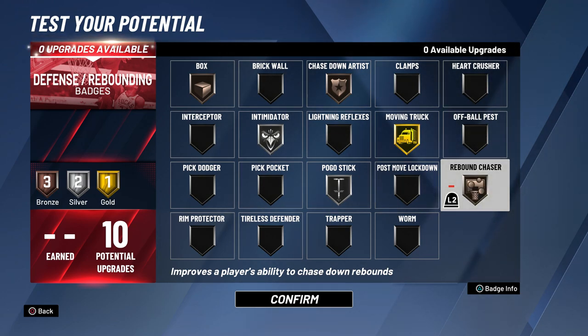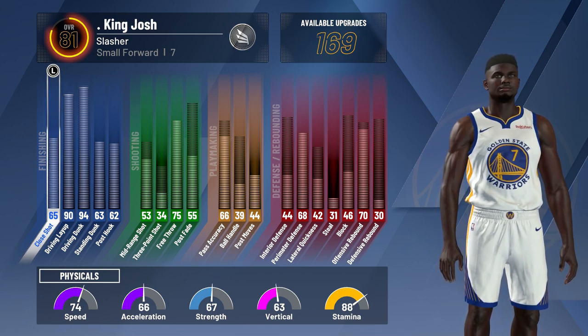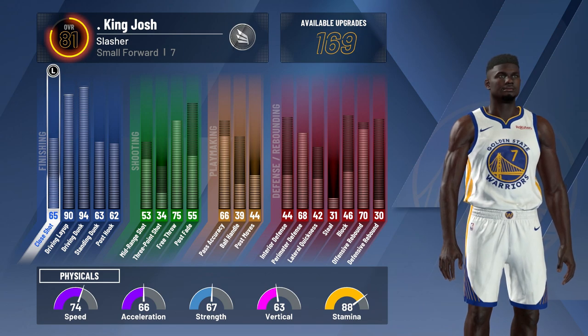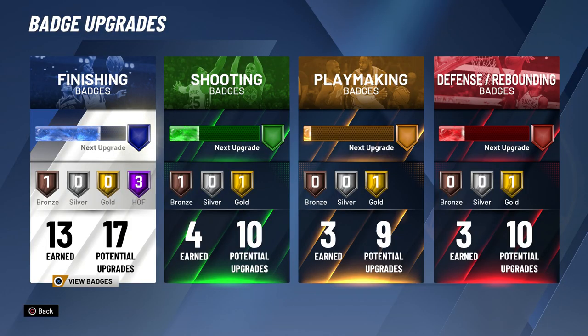I don't really know the badge setup 100% but once I do max out this build and get it to 99 overall, I'll show you guys more in depth. As of now I'm 81 overall, but if I had the VC to upgrade I could get to 90 overall. Once I do hit 99 I'll show you guys all my dribble moves, badges, and attributes in a much more in-depth video, and I'll also show you guys some gameplay. This build gets contact dunks so much more than my rebounding wing and it has slasher takeover, so that's definitely going to be fun for future videos. I hope you guys enjoyed this video — if you have any questions leave a comment below, drop a like, subscribe if you're new. It's been King Josh and I'm out, peace.